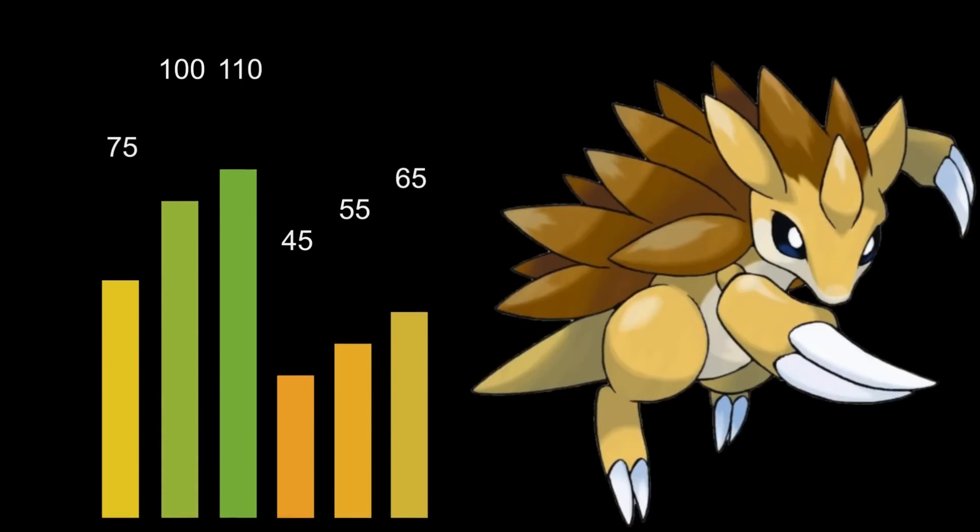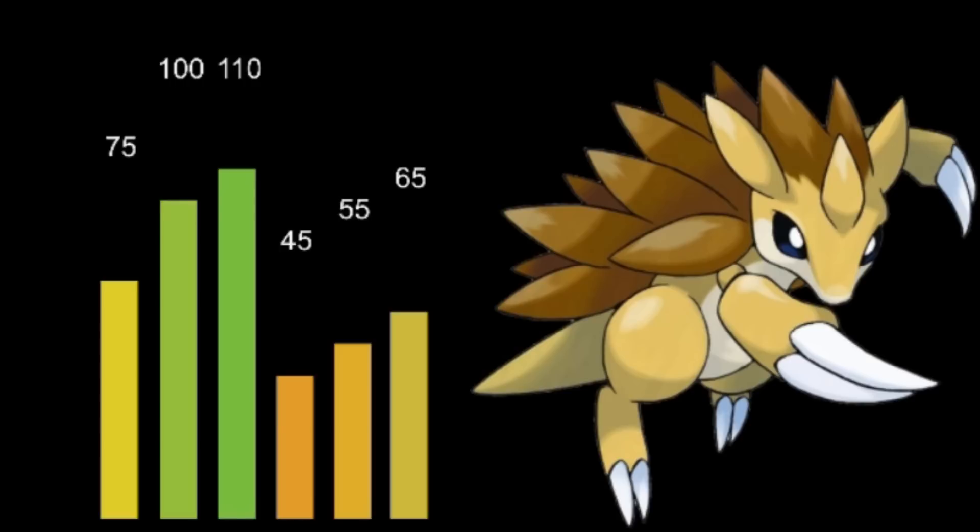Sandslash is a pretty crazy Pokemon, honestly — I wasn't expecting it to have the stats it does or to come up with the potential sets I did. Its attack is pretty good — 100 base, not the strongest, but usable. The defense is also pretty strong, and speed can become competitive and usable. Hit points are a nice little bulk to have. Special attack and special defense don't really matter; you're not really trying to make this guy work too much there.